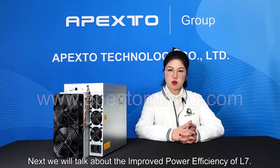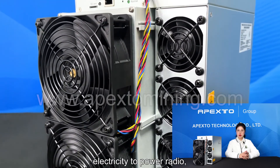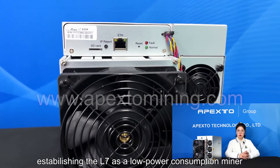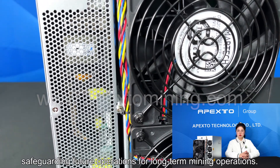Next, we will talk about the improved power efficiency of the L7. The Antminer L7 delivers an impressive 0.66 J per MH electricity-to-power ratio, establishing the L7 as a low-power consumption miner that maximizes profitability, safeguarding future operations for long-term mining operations.